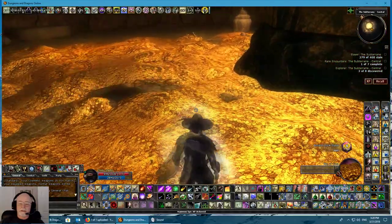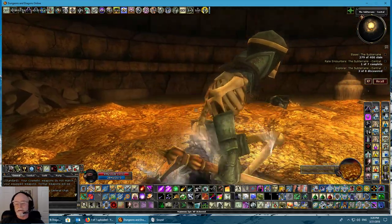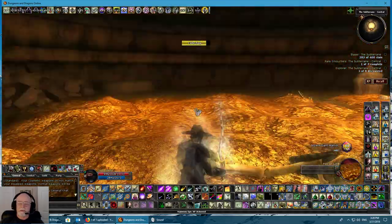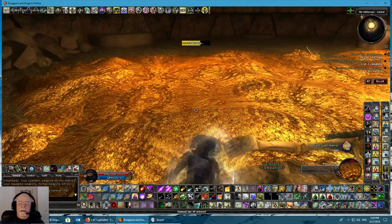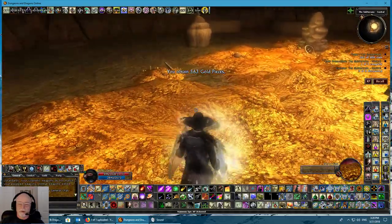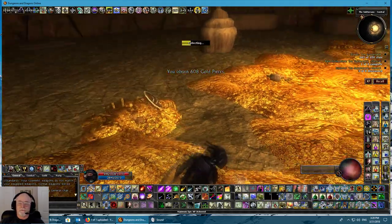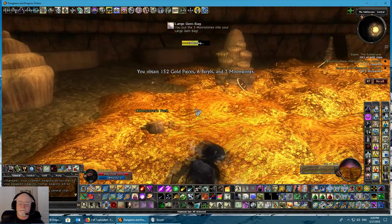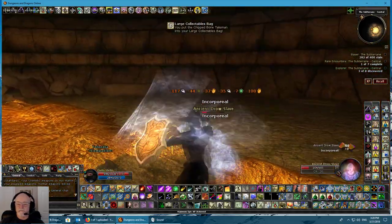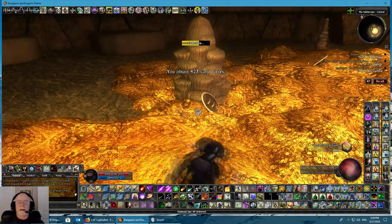See how much loot we can get, after we kill off a few more skellies of course. Anywhere you run around and you see that icon change to the two wheels or gears, you know it's a place you can search and get some gold, treasure, gems, platinum pieces. I prefer platinum — worth ten gold. And we still have those other two chests up there to go through too.